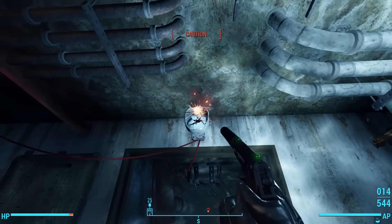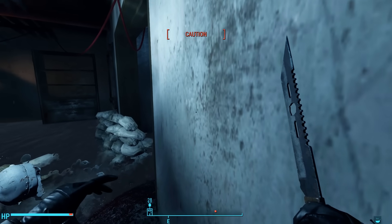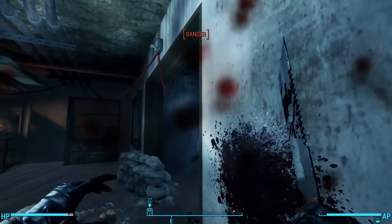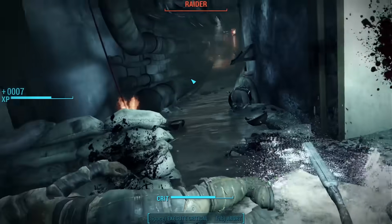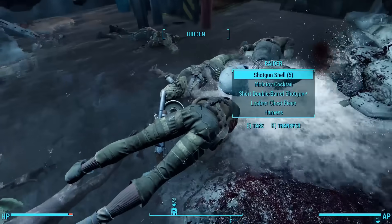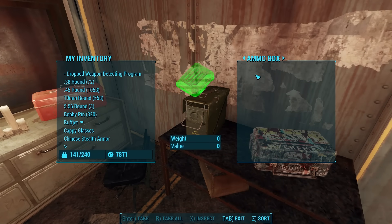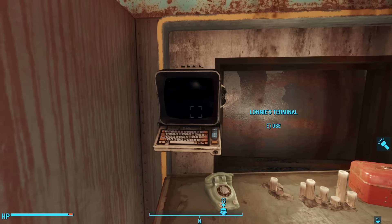Blitz sure is a handy perk, but we've made a bunch of noise. More raiders come down the hallway to investigate. But they're no match for my throat slicer. When they're all dead, we can loot the bodies, then head into a nearby pod. Here we find candles burning in a few containers, a chem box filled with chems, a novice-locked ammo box with ammunition, and a toolbox next to Lonnie's terminal.